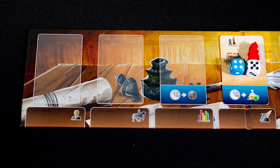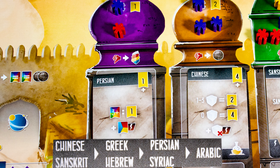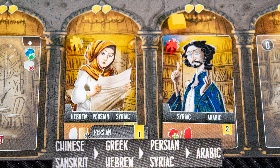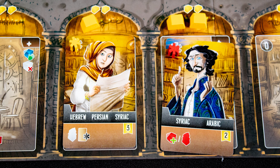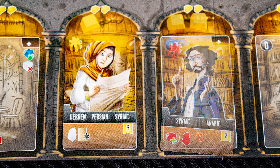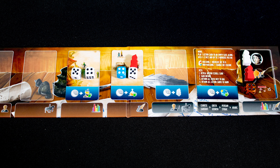The final action is to translate — you need to match dice color to the tower, so here that is purple. We need to translate from Persian to Arabic. The only two translators we currently have require us to go from Persian to Syriac and then to Arabic, paying one gold to each translator. When the amount of gold on the right translator matches the amount in their location, we retire them — their controller may place them under action cards, gaining the printed benefits each time they take that action.